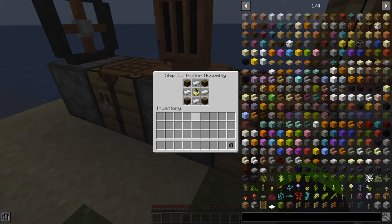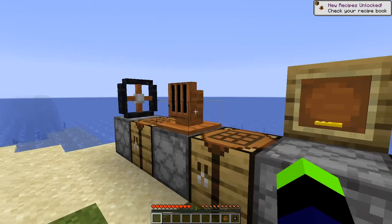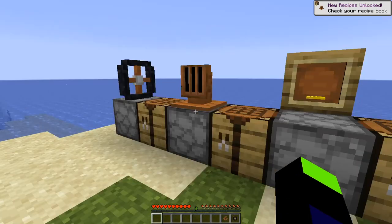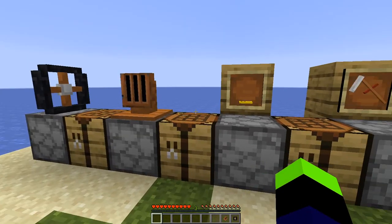The ship controller assembly is crafted with four logs, four iron, and a clock. The ship controller assembly is required for every vehicle that you make in the mod — basically it's your steering wheel. Without it, the structure doesn't become a vehicle.